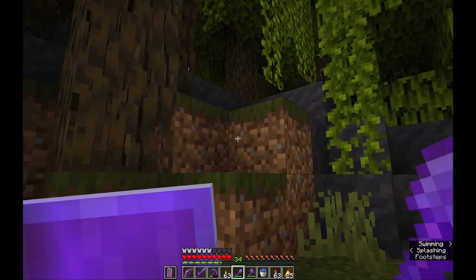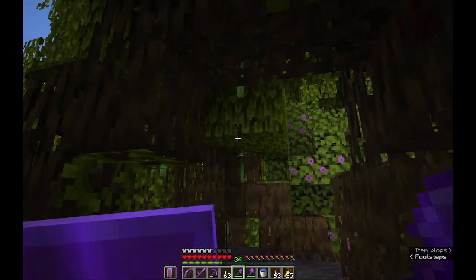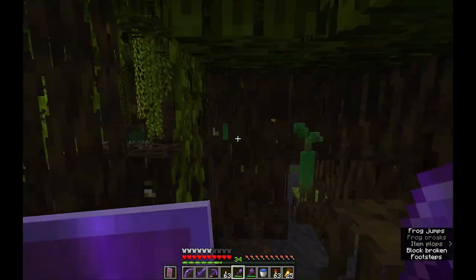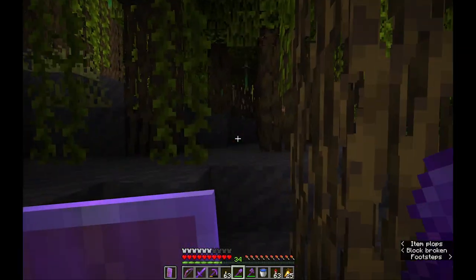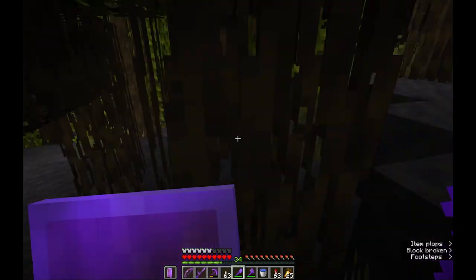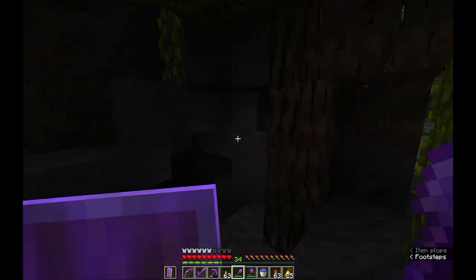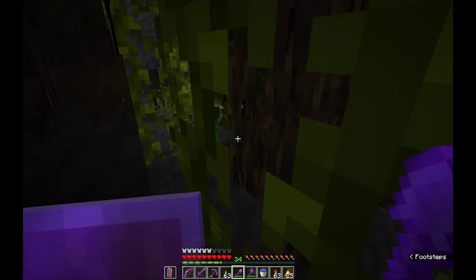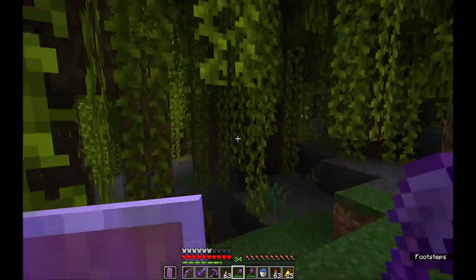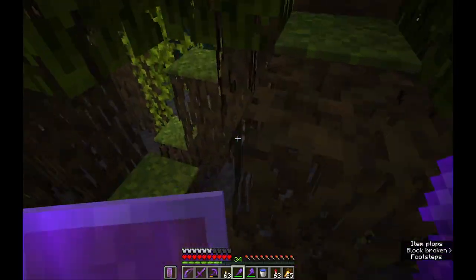If you look at the mangrove trees, these things right here are mangrove propagules — essentially a sapling that grows in different stages. The fourth stage is when you can actually harvest them and use them to plant trees in the ground. We definitely want to grab a bunch of these before we head back so we can do all the mechanics and stuff with the new trees and blocks back at the compound. I'm going to collect a half stack or so, and then head back to the village to set up another Nether portal.